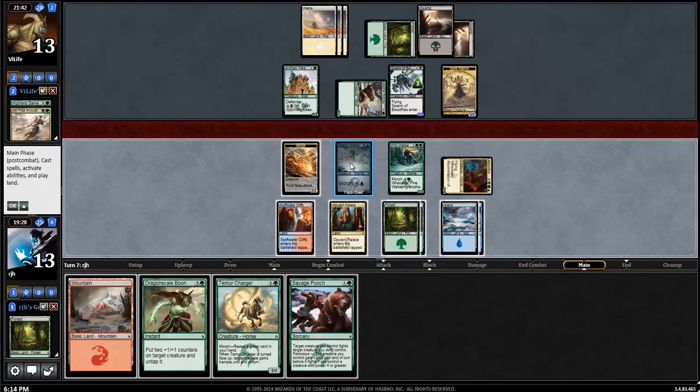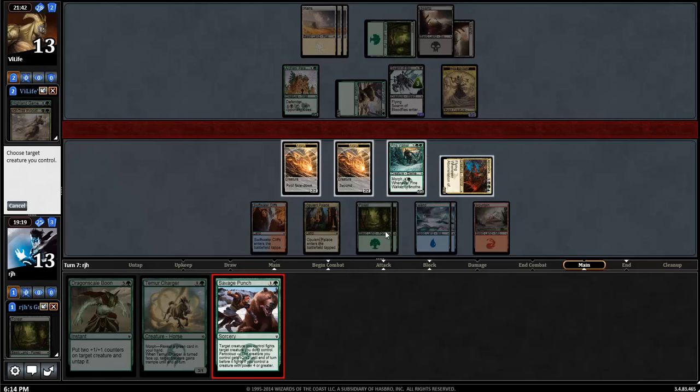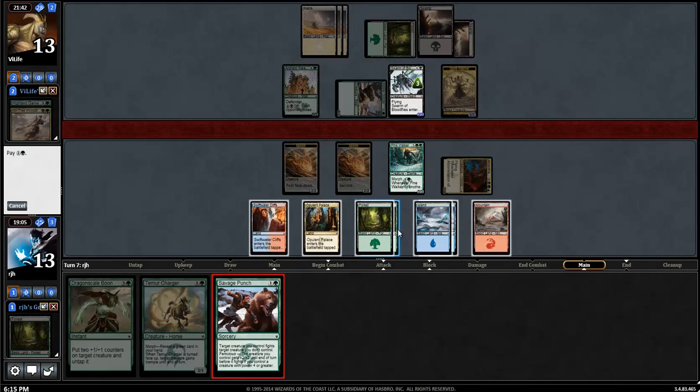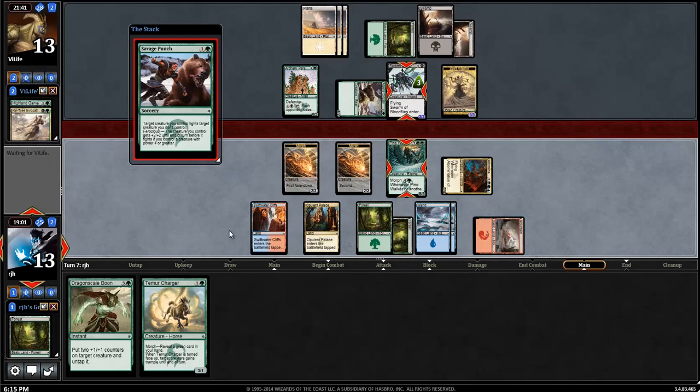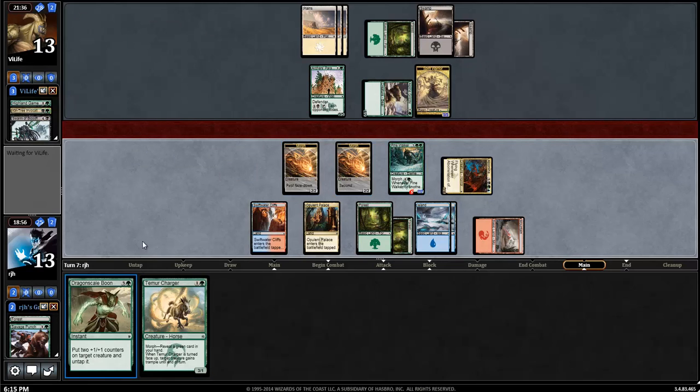If it's a Feat of Resistance, what do I want? I'm playing my Mountain because I'm going to play the Savage Punch right now. In order to protect myself, we're going to put the Pine Walker on to kill the Swarm of Bloodflies. A Feat of Resistance is a 1-for-1, but it's okay. I'm okay with it. I feel very confident now. I'm just going to keep open my 5 mana for flips and for Dragonscale Boon.